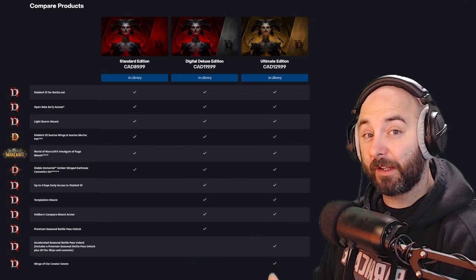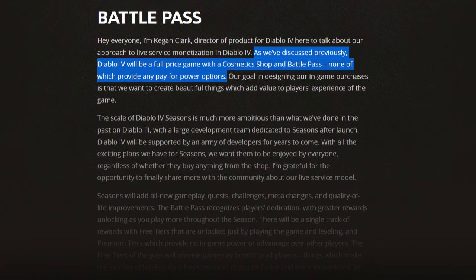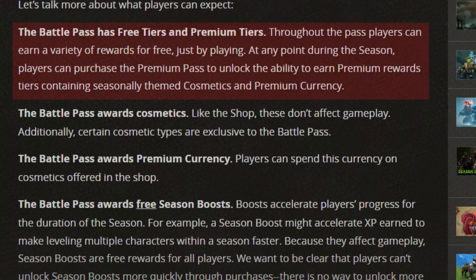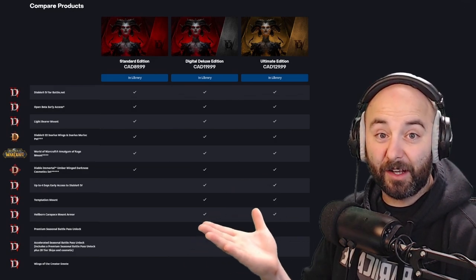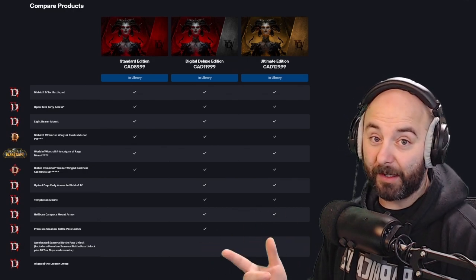Talking about the Battle Pass included with Digital Deluxe — Kig and Clark in the August quarterly update mentioned some things important before you make your purchase. The Battle Pass has free tiers and premium tiers. Players can earn a variety of rewards for free just by playing, but can also purchase the premium pass to unlock premium reward tiers containing seasonally themed cosmetics and premium currency. These cosmetics don't affect gameplay. However, if Diablo 4 goes the Path of Exile route with MTX, you may get options to change spell artwork, which could be considered gameplay-affecting.